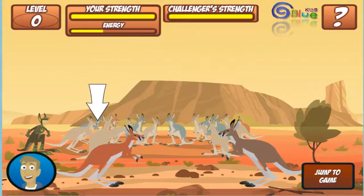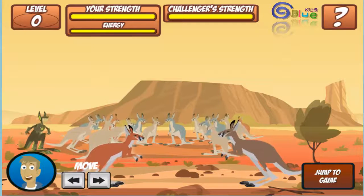You are the reddest red kangaroo of all. The other roo is the challenger. Use your left and right arrow keys to move. Now try it!